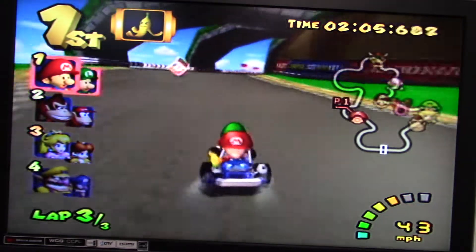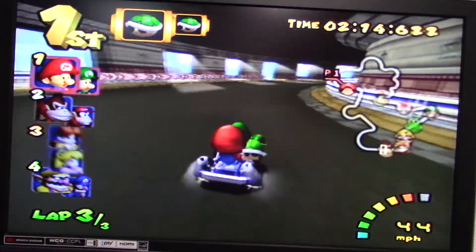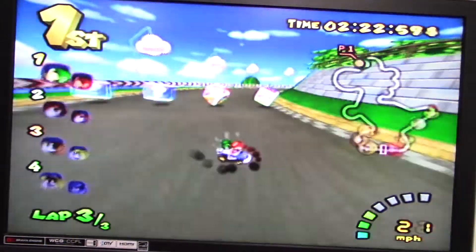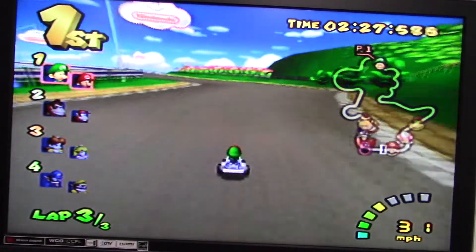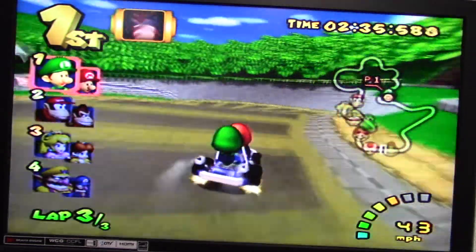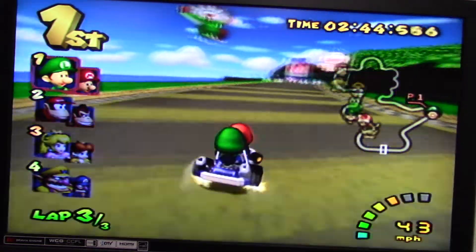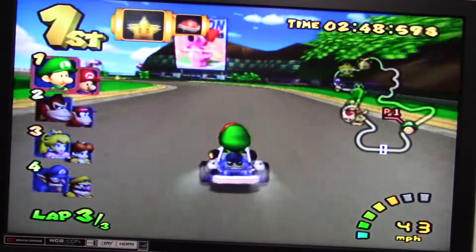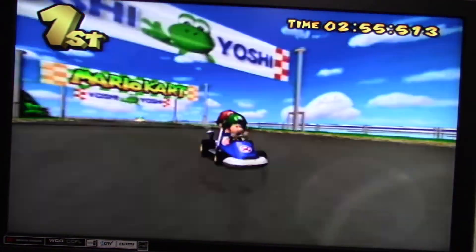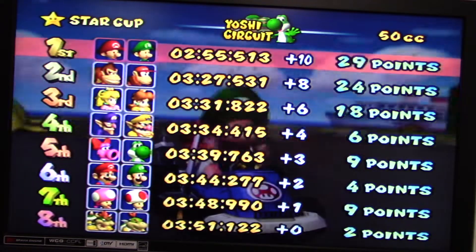Alright, final lap. And another banana. Two green shells. Oh come on — I got hit by lightning. And we get a red shell and a fake item box. Booyah! First place! Alright, another ten points coming our way.